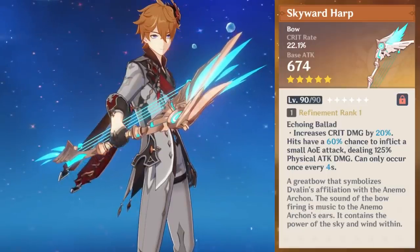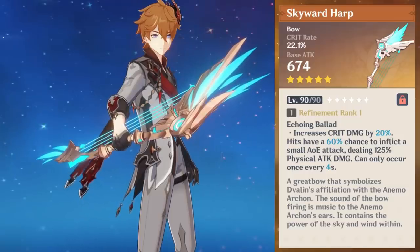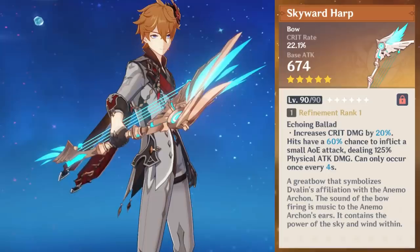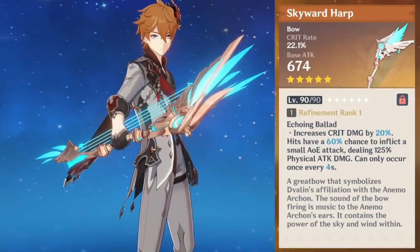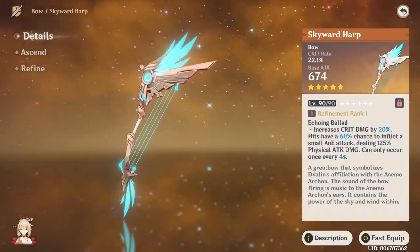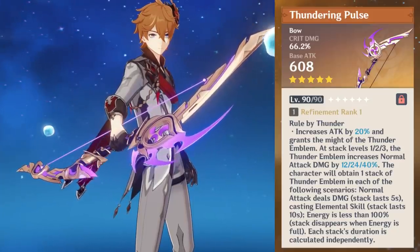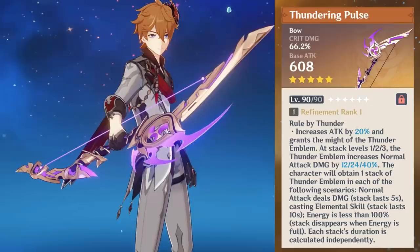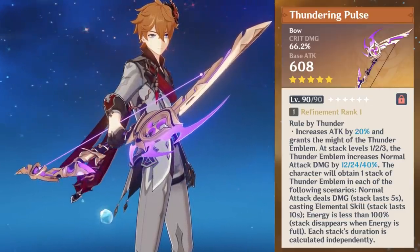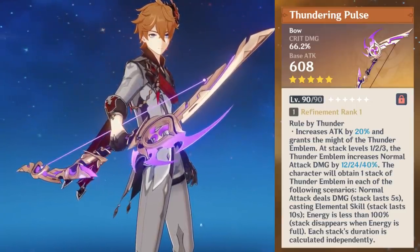Skyward Harp was Childe's best-in-slot for a very long time and with good reason. While it provides a smaller crit rate substat of 22.1%, there's a much higher base attack of 674. It also adds 20% crit damage on R1 and inflicts an extra hit of physical damage every so often. This weapon is fairly universal and can be slotted for all bow users, and it's the most accessible given that it's on the standard banner. Thundering Pulse, on the other hand, has a 66.2% crit damage substat, a 20% attack increase, and can give up to 40% normal attack bonus — a very strong weapon for any main DPS bow user, and it challenged Skyward Harp as Childe's best-in-slot when it came out.